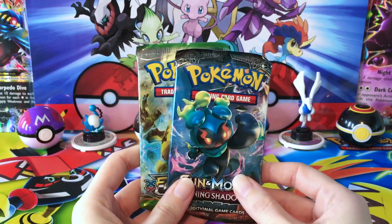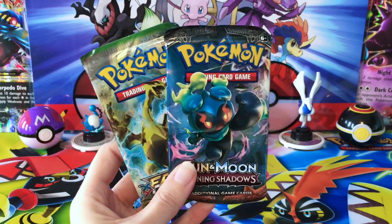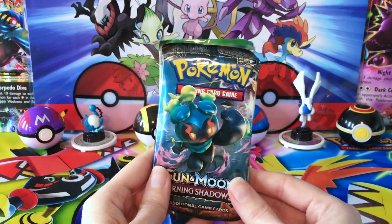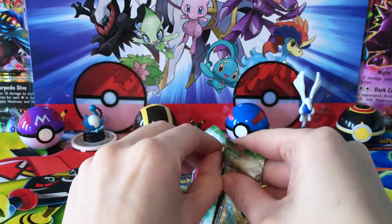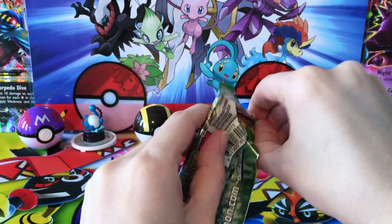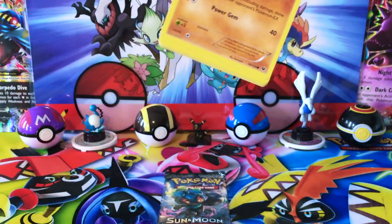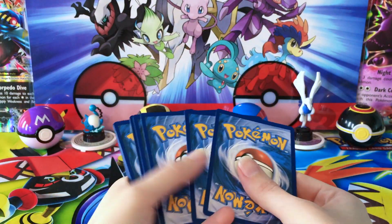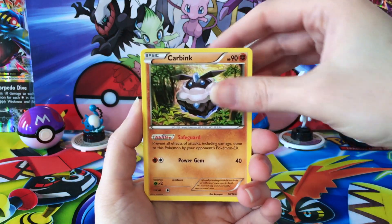Keeping my fingers crossed, guys. I'm going to need all the luck I can get. We didn't do as well in the last couple of tins as I would have liked, so hopefully these two are going to make up for it. We'll start off with Fates Collide, because it always seems right to go from oldest to newest. No Lost Thunder or Team-Up in here, so we'll just go from old to new and hope that we can get something out of these tins.